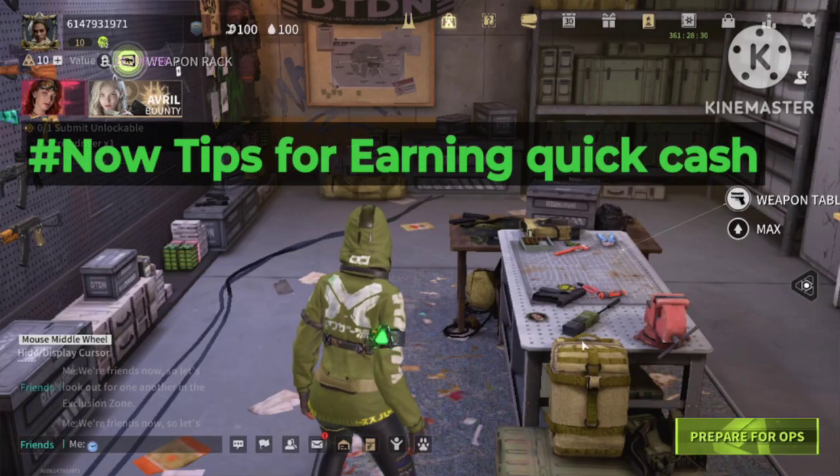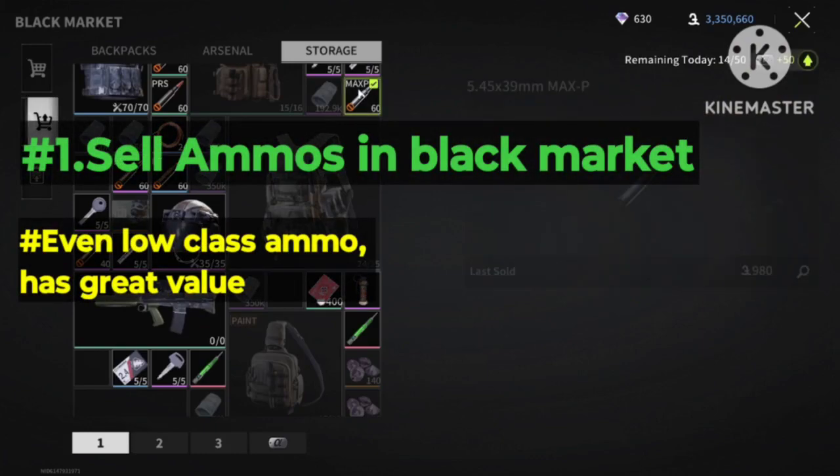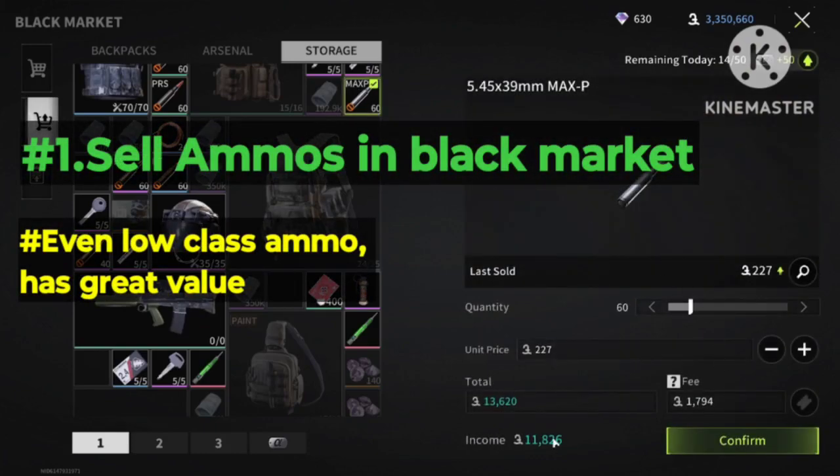Here are some tips to earn quick cash as a beginner in Lost Light. Tip number 1: sell the emos in the black market, because emos are one of the most valuable items to loot.